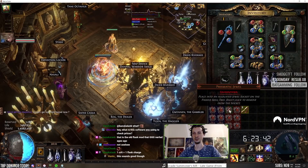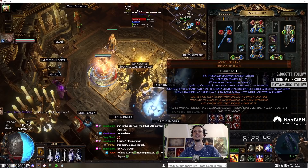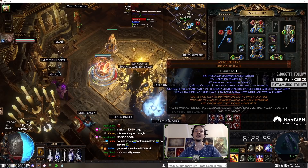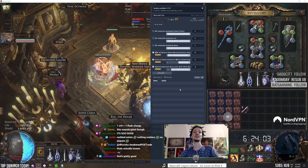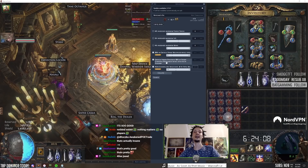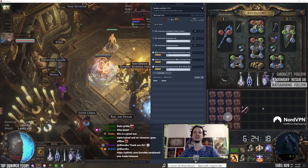Can I get my triple Hatred now? Sure, let's do it. Crit flask charge, lightning pen — not great. Crit multi Anger, all damage Zealotry, non-channeling Clarity. Holy shit, that's not bad — for an aura stacker who runs Anger. The triple doesn't exist. What about without the pen? These two together is 5x, these two together is 4x. That's a pretty good one — 20x at least, maybe more.